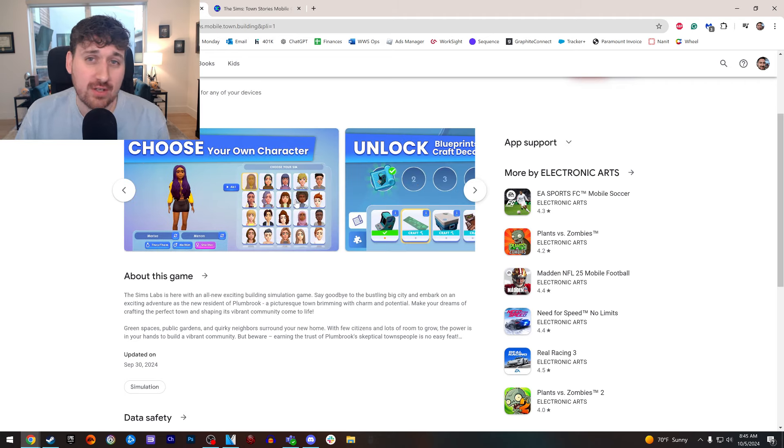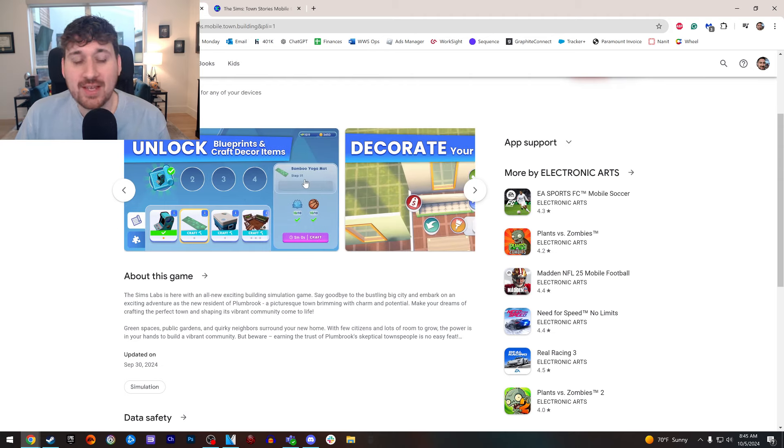You can choose your own character — customization is coming, so if you want to build your own Sim, you can do that. Otherwise, they have pre-built Sims you can choose from. Then there's 'Unlock Blueprints and Craft Decor Items.' As you can see, there are a lot of random currencies in this game — items you need to collect to build the crafting recipes or blueprints. For example, this bamboo yoga mat needs 10 of whatever one item is and 10 basketballs. So there's going to be a lot of grinding, most likely.